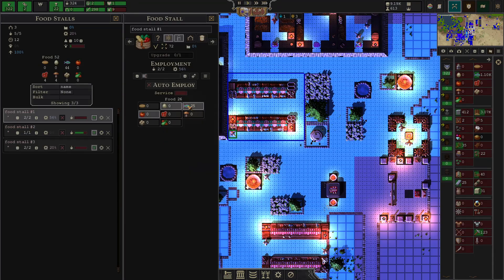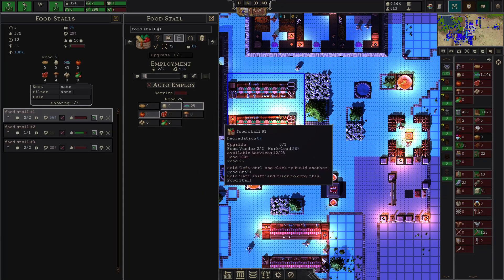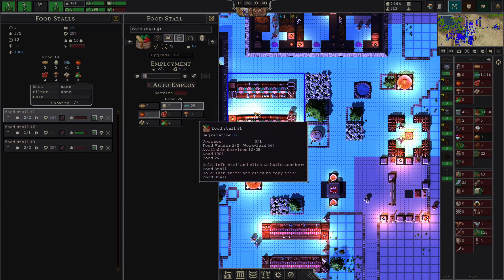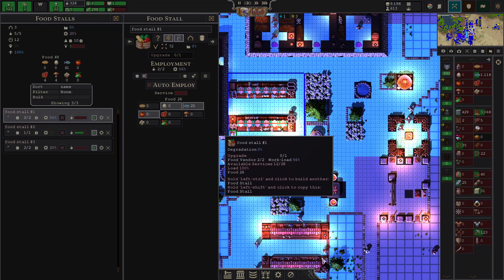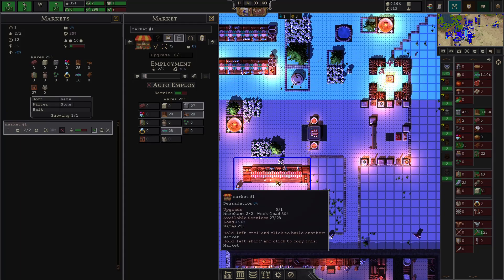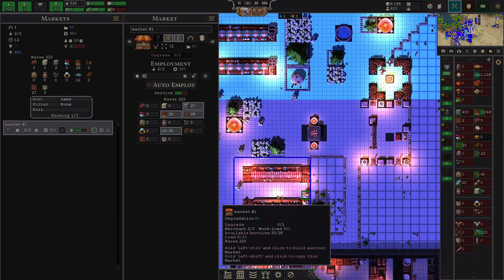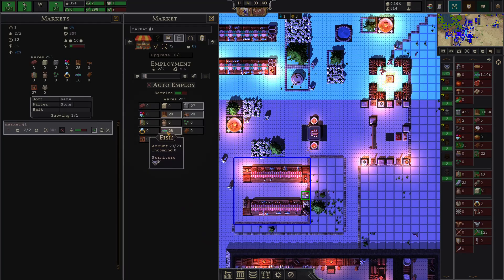The food stall works the same but is specifically for food. You can set preferences on it — by default all tabs are selected so it fills up everything. If I click this, all 25 fish get sent back to my inventory; they don't get destroyed. So if you were running low on food or wanted the fish back for decoration, you could do that and get it back.